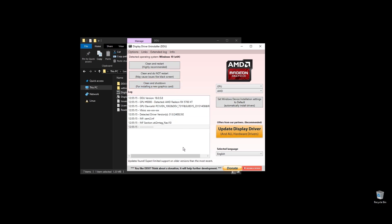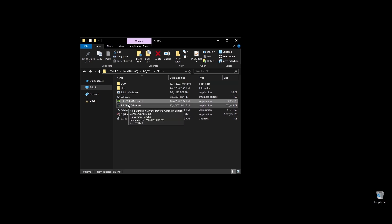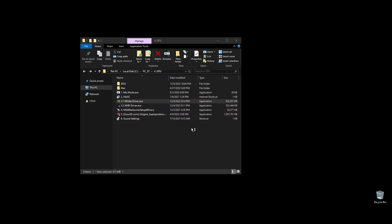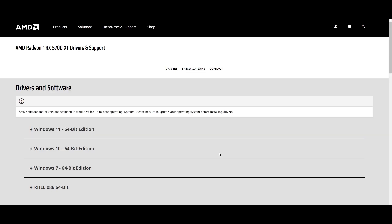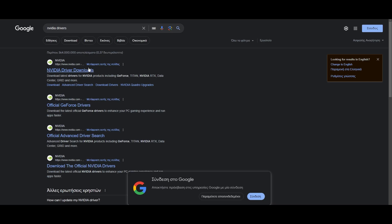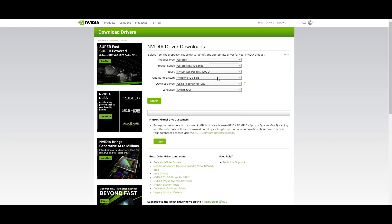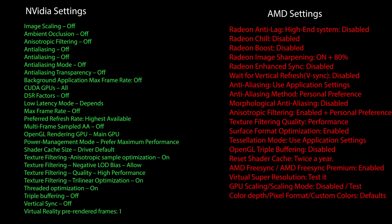Once you open Display Driver Uninstaller, choose your GPU and click clean and restart. Once your PC restarts, download the latest driver for your GPU. Go to either Nvidia's or AMD's official websites, choose your exact GPU model, and download the latest graphics card driver for your operating system. When downloading GPU drivers, you can always check each driver's update notes and see if something specific is mentioned for Neopets. Once you download it, go ahead and install the driver and proceed with the on-screen instructions. Once installed, here are the best Nvidia settings for Neopets as well as the best AMD settings — copy them and make sure to enable hardware accelerated GPU scheduling in your Windows settings.